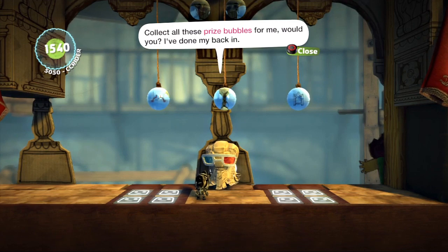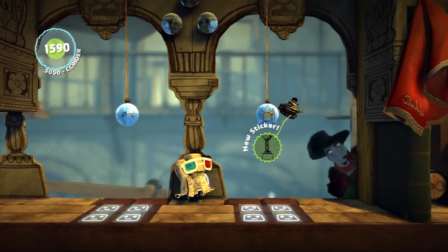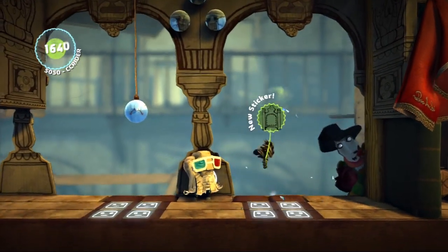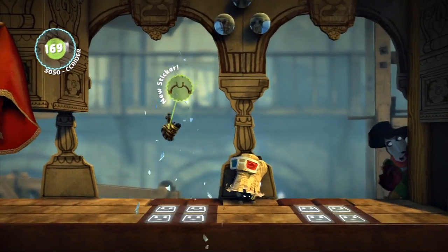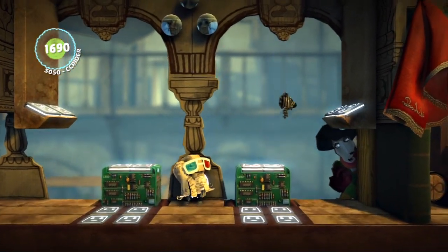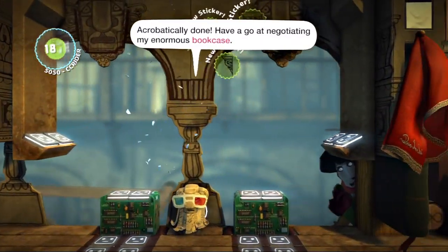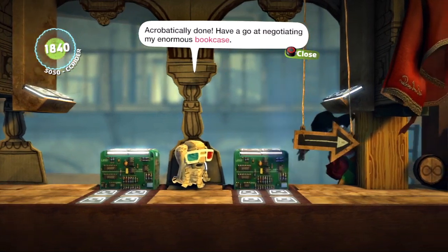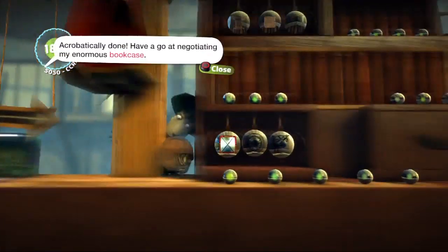This is where the new stuff comes in — the juicy stuff, the thing you buy the game for. Little Big Planet 1 didn't have this kind of stuff. We're looking at jump pads — we jump on them like a crazy trampoline person. It's pretty awesome. We'll be seeing these a lot in the game. And don't worry if you liked the gadgets from Little Big Planet 1, because every little aspect of Little Big Planet 1, except for the main story mode, gets transferred over to Little Big Planet 2.